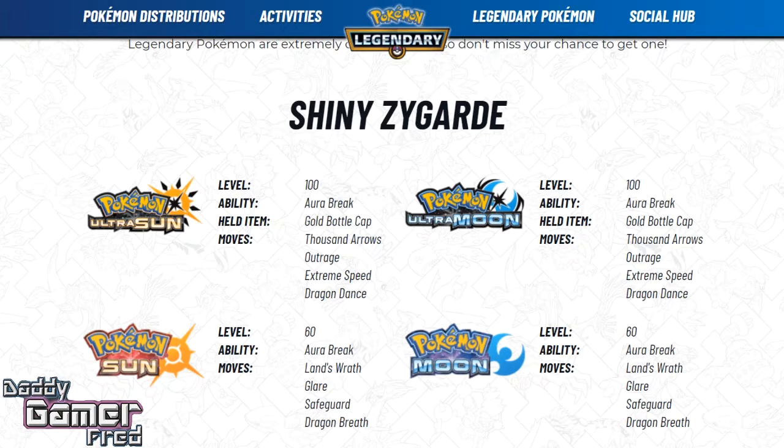I say take advantage of this opportunity. Help out your fellow trainers — if anyone needs a code, try to spread the love. Try to go through GameStop and pick up as many as you can, and if you see someone that needs a Shiny Zygarde code, pass it along.